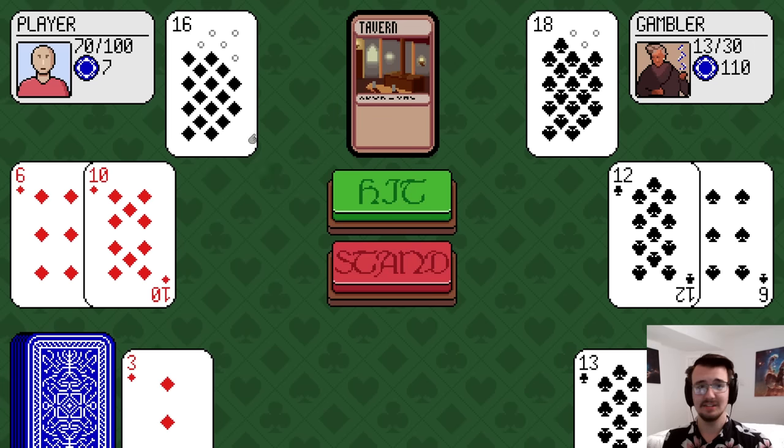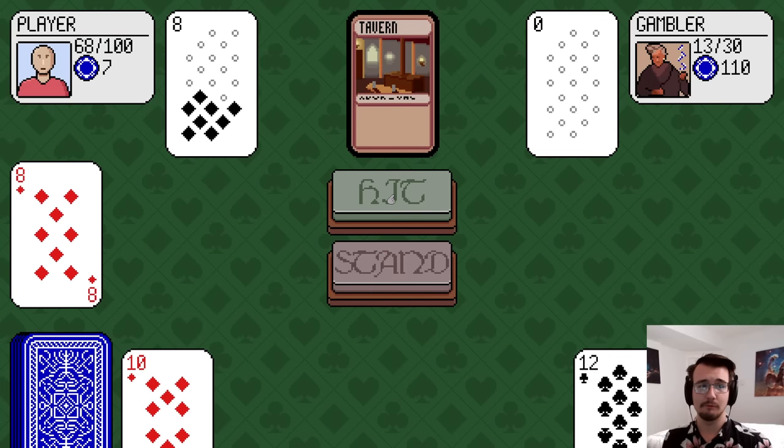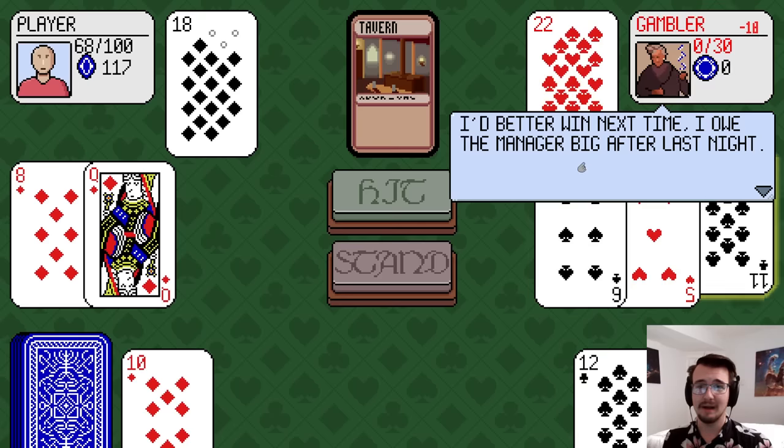16 versus 18. I'm probably going to bust, so I'll just take 2 damage and move on with my life. I'd rather keep it safe. 18 is good. I stand and wipe out the gambler.